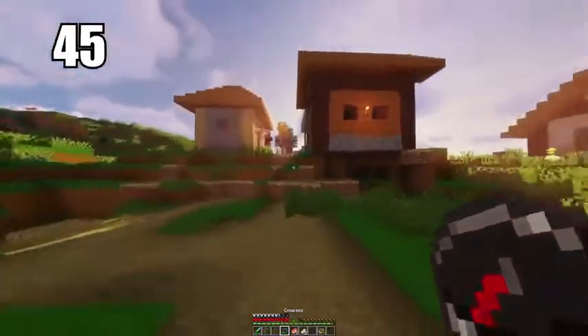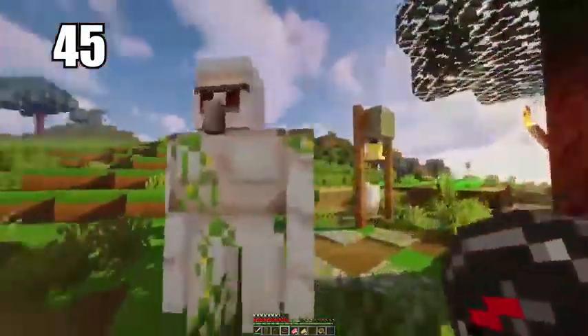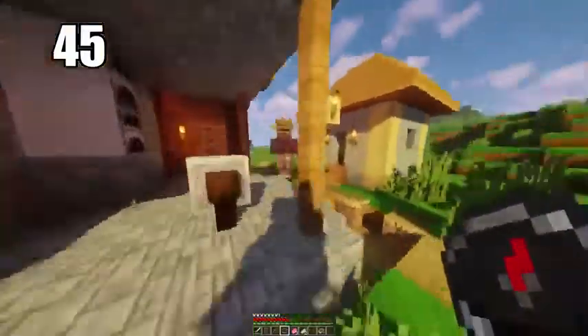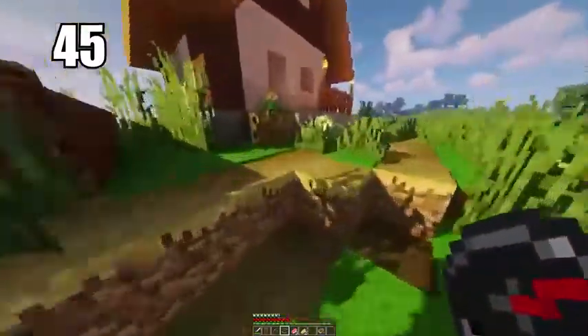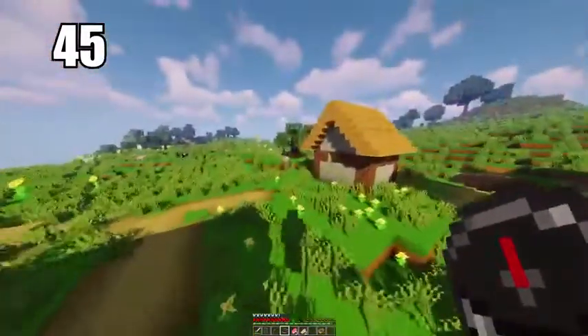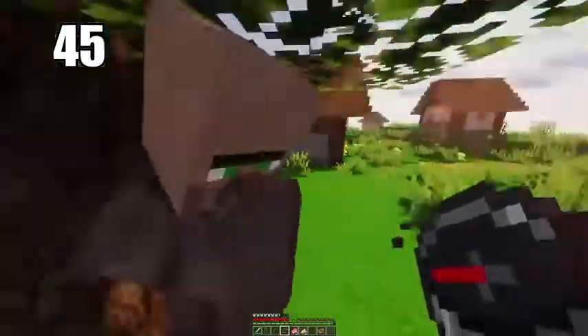Tip number 45 is trading simple items to villagers to get emeralds. I don't recommend mining as your primary source of emeralds since you won't find many. Trade simple items like vegetables to get emeralds, then trade up with other villagers to eventually work your way up to diamonds or really top-tier stuff. Use your emeralds as currency to get good items since you can't really make tools out of them.